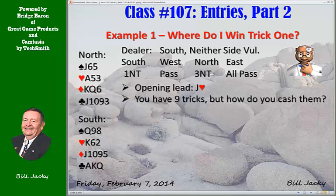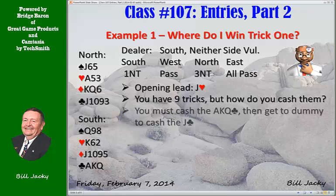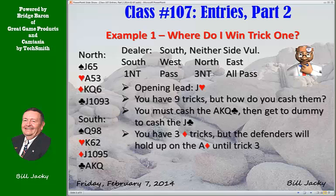You have nine tricks, but how do you cash them? You have two hearts, three diamonds once the ace is gone, and four clubs. However, you must cash the ace, king, queen of clubs and then get to dummy to cash the jack. So you need an entry after you cash your clubs to get to the jack of clubs. The defenders are going to cause a problem by holding up on the ace until the third trick. Which hand should win at trick one? Think it out before you go any further.